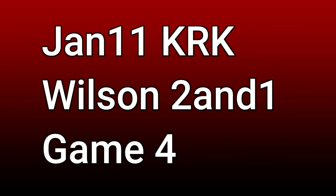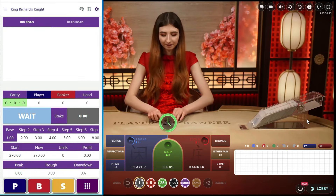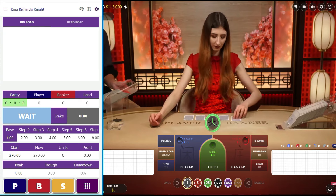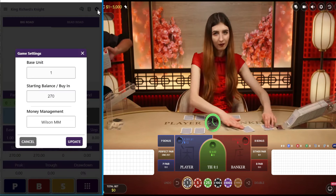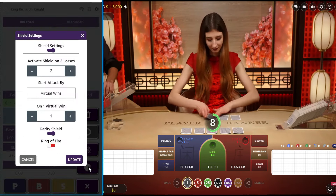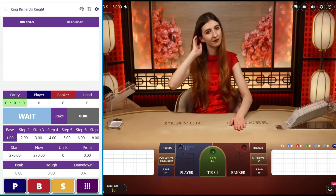Howdy, Wilson again. Let's have another go at this app. I'm going to play King Richards Knight with the Wilson money management and the shield set at two and one. Let's pull up the game. She's pulled a jack so she's got to burn ten cards. I got the app set up — that's on King Richards Knight. We got the money management on Wilson at $1 and the shield set at two and one.